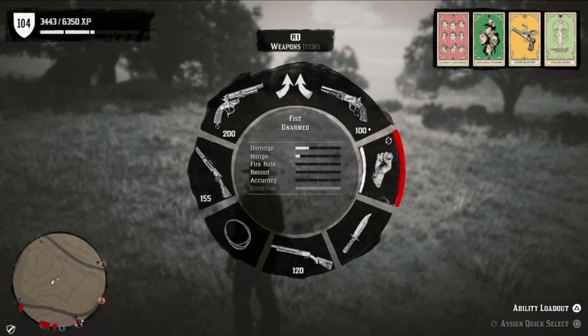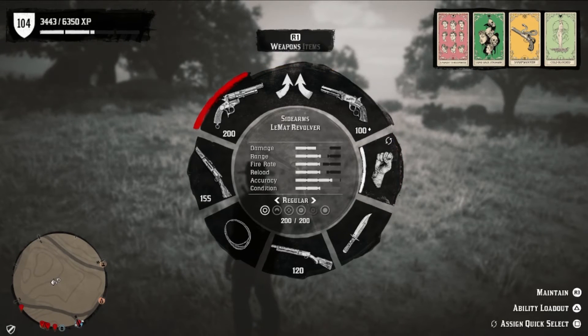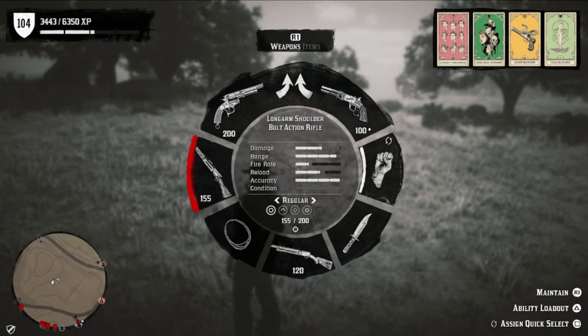My personal loadout is the LeMat Revolver, the Volcanic Pistol, the Semi-Auto Shotgun, and the Bolt Action Rifle. This loadout carried me from the beginning of the game all the way to end game. I run this especially for Call to Arms or missions where I need extra power. It's multifaceted — it's great for combat and also works perfectly as a hunting loadout. You can do really any activity with this loadout and be successful.